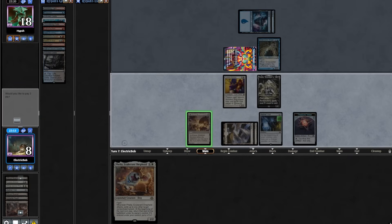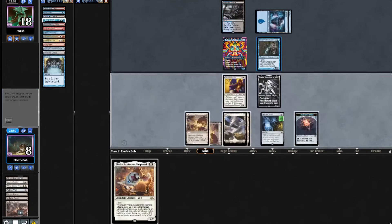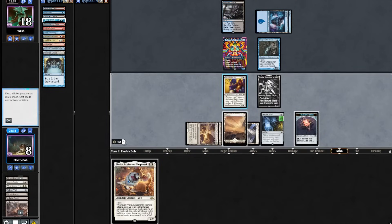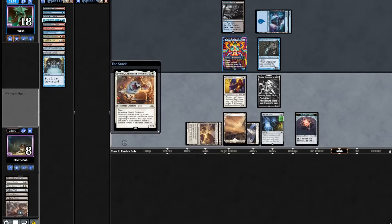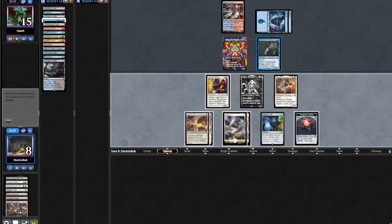Opponent casts a Preordain, no attacks. We will play out another Marius Call. Before passing back, we're gonna put in our Filia before it can get sniped by a Counterspell. The opponent pays for Leonin Arbiter, fetching out a Steam Vents, shocking it in, then passes back.